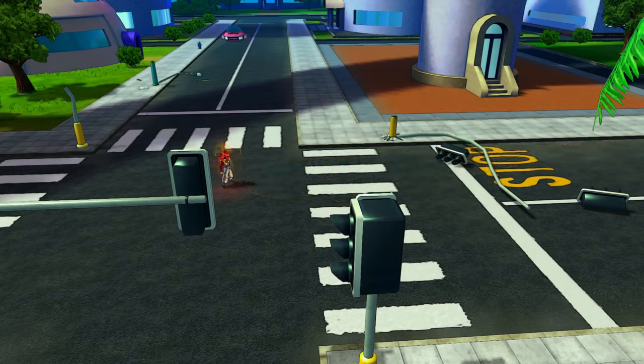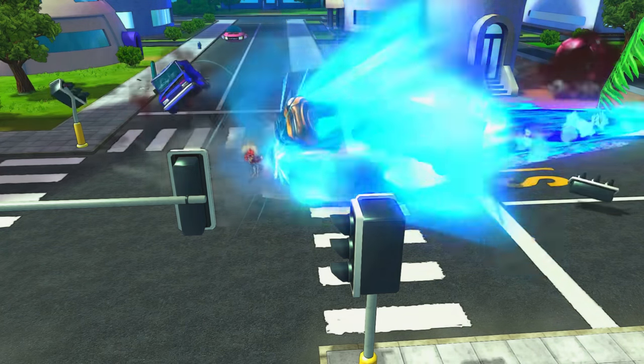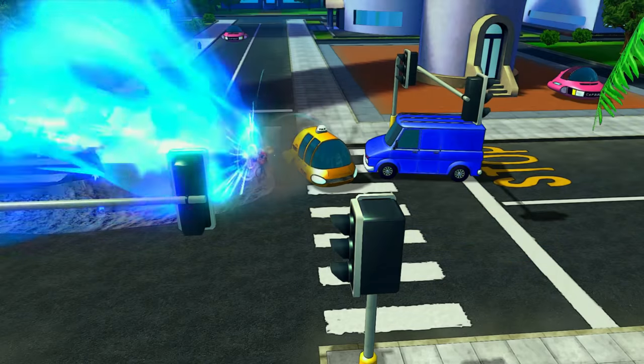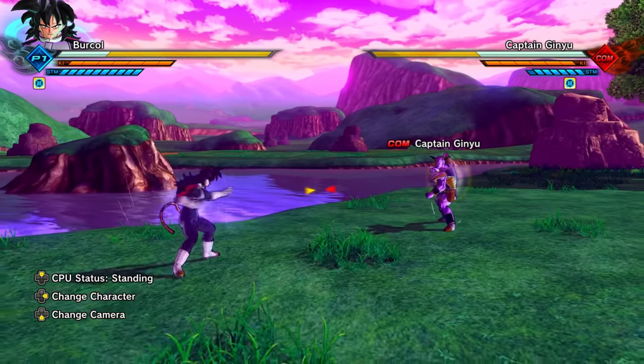The Times 100 Big Bang Kamehameha ultimate attack has a sort of secret second function: if you use it locked off, it will rotate, making it quite a surprise if your opponent doesn't know or isn't anticipating it.